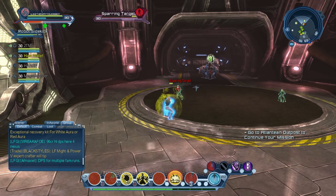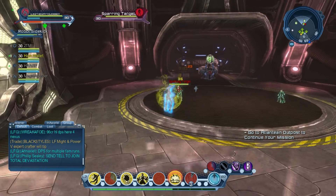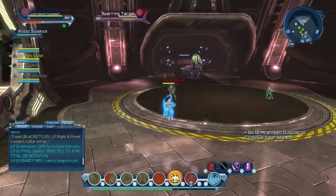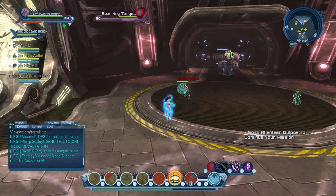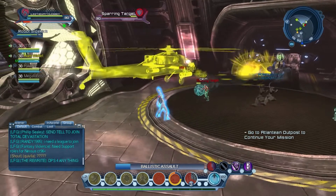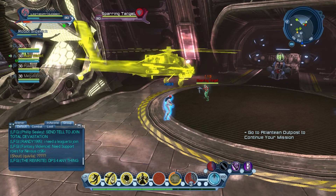Obviously the Light Shield is just to protect you from any kind of damage. I use the 25% supercharge because I like to DPS my way and I like having four supercharges to use. You may want to use Strafe Run if you're all about damage — that probably does more damage at 50%.